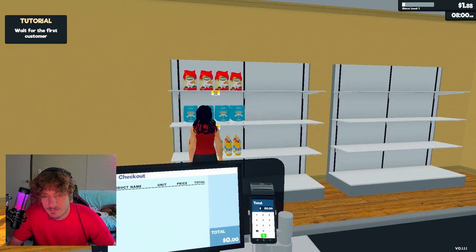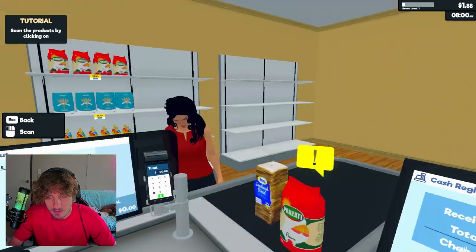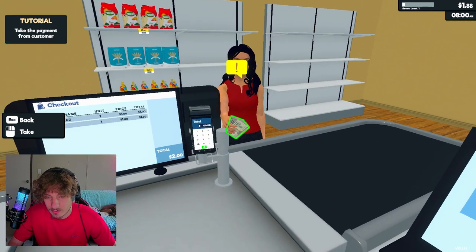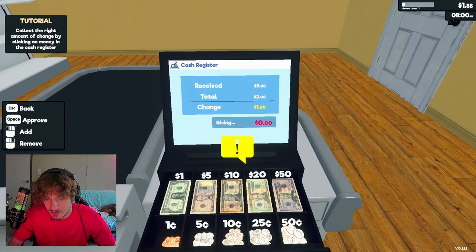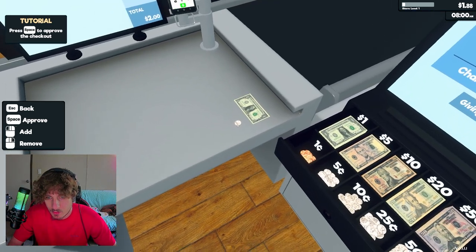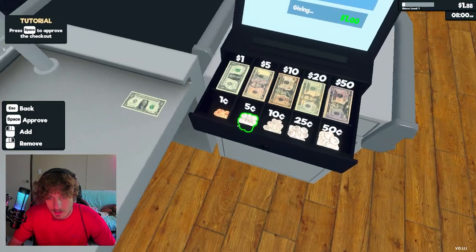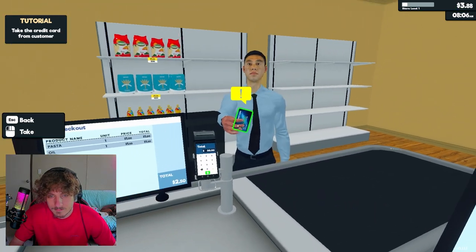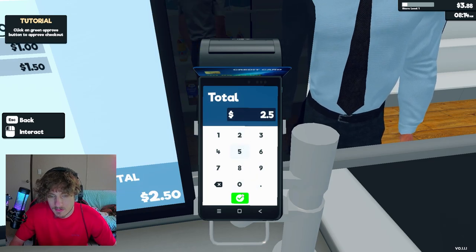Howdy ma'am! She's buying some pasta and some bread. I gotta interact with the counter - click the counter, scan the products by clicking. Two dollars. That looks like way more than two dollars but I'll trust it. She needs change - just a dollar's worth of change. I'm giving her more change than she needs. Okay, right click... spacebar. Okay, yours is two fifty.